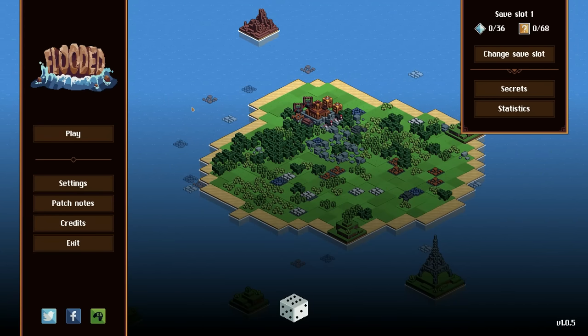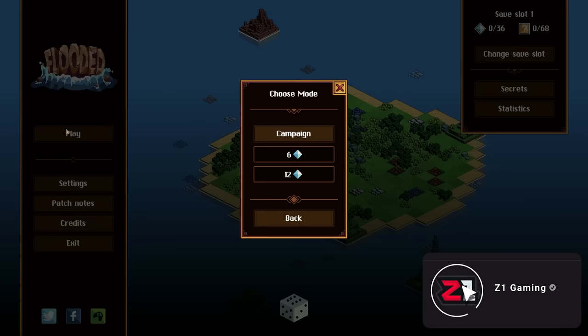Welcome everybody! Welcome back — we've never played this, it's a first time. Welcome to Flooded. Today we're checking out Flooded. This is a reverse city builder in that you start building a city and the ocean rises. You have to start building stuff and getting things going, and then you can build docks and things like that to expand out as needed.